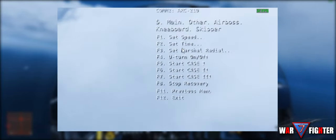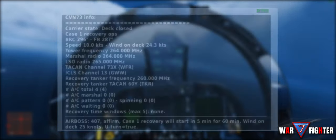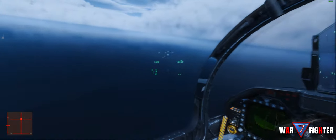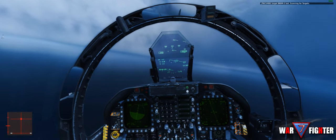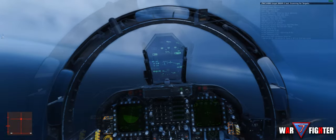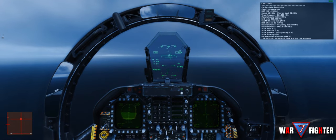Under Skipper is where we can actually tell the boat to start a case 1 recovery if conditions permit. A case 1 is a fair weather recovery — basically a visual approach. A case 2 is similar but includes some poor weather above 1,200 feet, so there's a different marshalling area. And of course case 3, which is night operations. All three are included with the Digital Airboss through the Moose program.